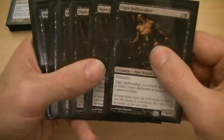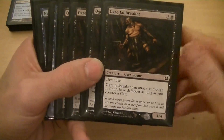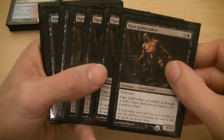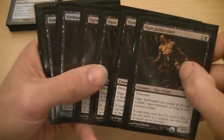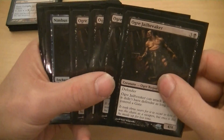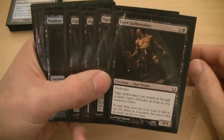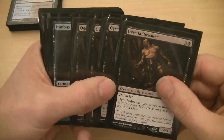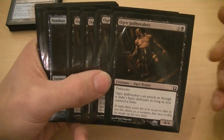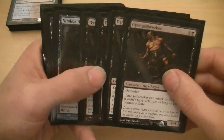I've got four of the Ogre Jailbreakers — that's four for a 4/4 defender, and it can attack as though it didn't have defender if I have a gate. So I've got four of those, which gives me 14 defenders in this deck. You just want to get out a bunch of defenders and then use the Doorkeeper to mill the opponent, or you can attack with the Jailbreaker and the Return Phalanx and do damage that way.